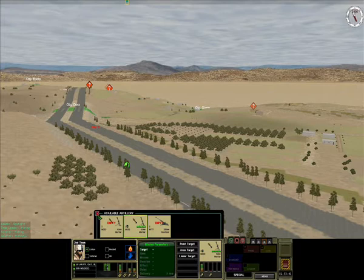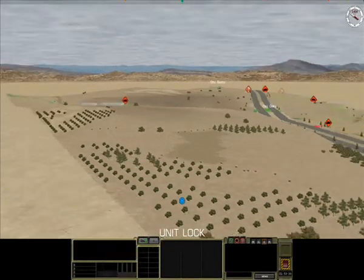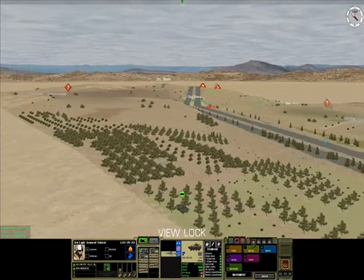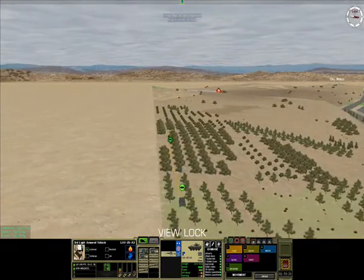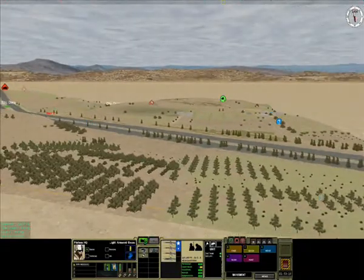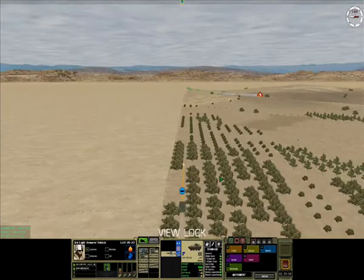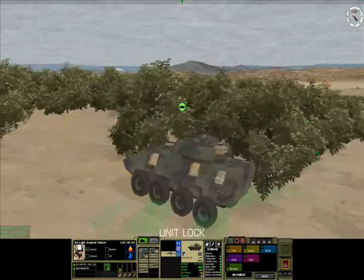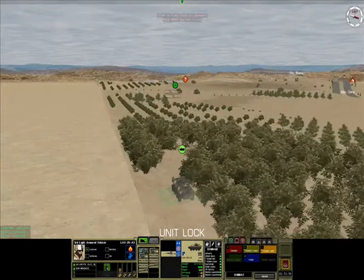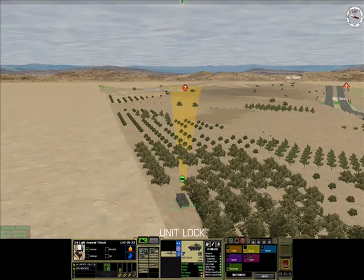I think this mission is designed to kick your ass — there's nothing you can do about it. I was kind of lucky though: my main effort, Eco Company, came out relatively unscathed, which is good for follow-on missions. Because in a campaign, that matters.